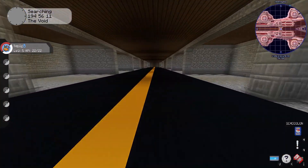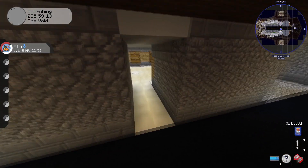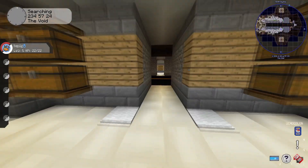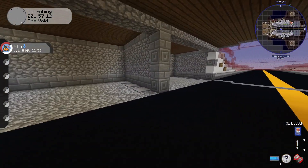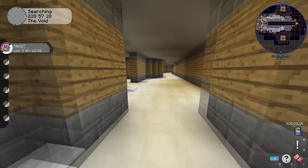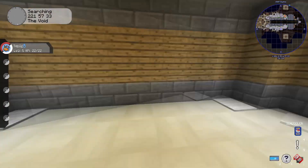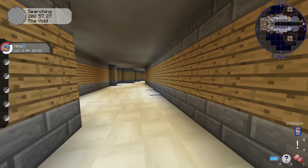We'll get to the other entrances later. Here is pretty much where you would keep your tools to go out and repair any damage on the planes — so if they came back damaged, you'd be able to fix them right over here. Over here I didn't end up having a specific purpose, but if this was 1.18 I'd probably think of something.